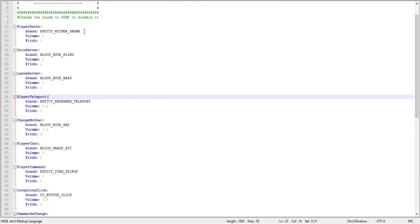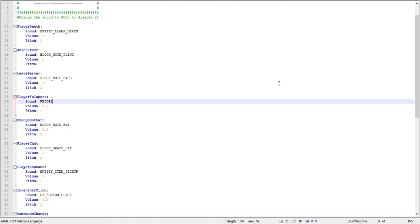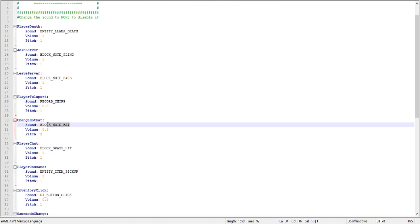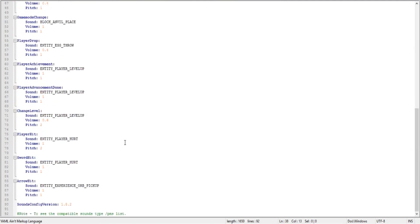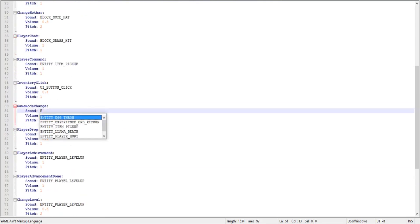The death sound would be the sound that plays when a player dies. Let's type in entity_llama_death. For player teleport, let's go with record_chirp. Let's leave the hotbar change as it is. For game mode change, let's go with entity_zombie_step. That's plenty of changes - let's go ahead and save it, restart the server, and check out the changes.